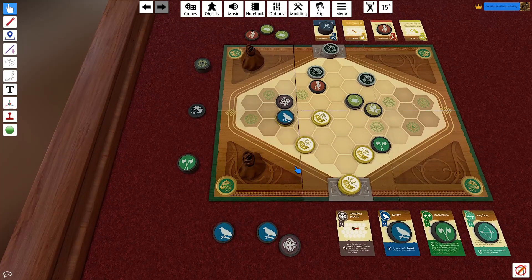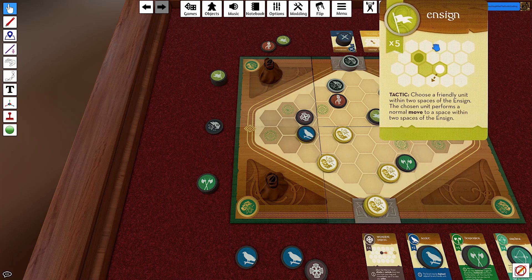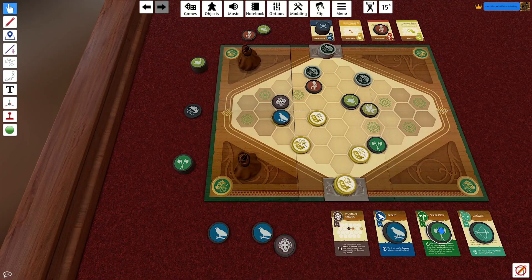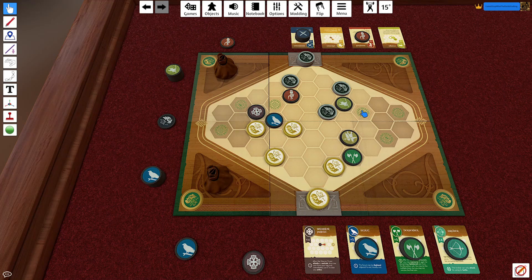I draw a Scout, Scout, and Warrior Priest. He draws the Marshal, Marshal, and initiative marker — he still goes first. He uses the Marshal's tactic to move the Pikeman and threaten my Berserker, potentially setting up a control grab. I move the Scout a bit closer so if he pushes toward the Marshal, at least I have two possible attack vectors. The Ensign moves toward another control zone.